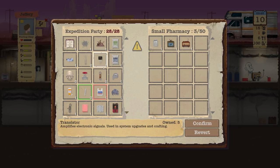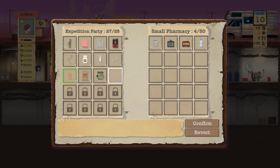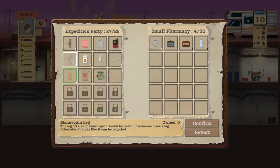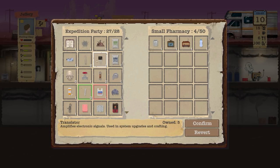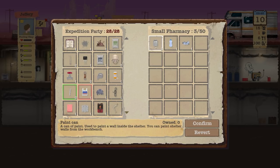We're now already maxed out so we're going to have to start trading. I'm thinking if we come back with plastic we should then be able to make that recycler. I'm going to get rid of some of this stuff and start stacking all the useful things — getting rid of the water and that paint can. Used paint on the wall inside the shelter is something I do want to start doing.